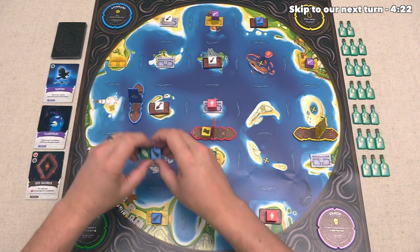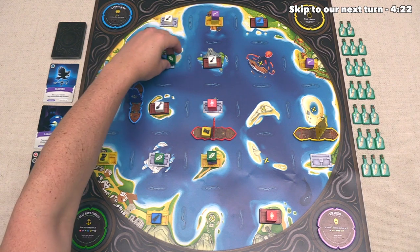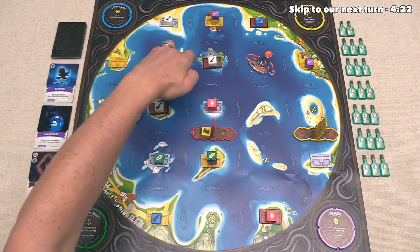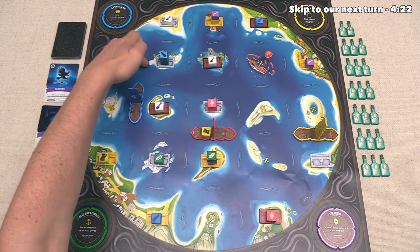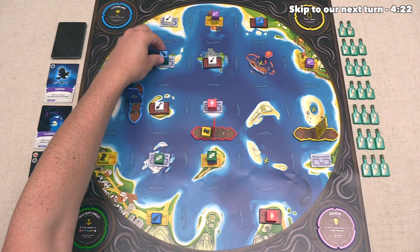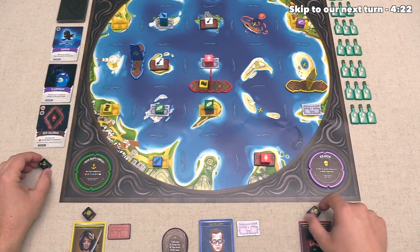That means they have spent everything they need to take this chest, and of course they now have to redistribute all of their paid resources. They can't put these down next to them, but they like the idea of putting these over here. In fact, they're going to stack them just like this. They can see that their opponents are not super close to the spot, and they are more likely to be able to pick these back up and use them again, in particular this blue one, because of their blue talisman upgrade card.